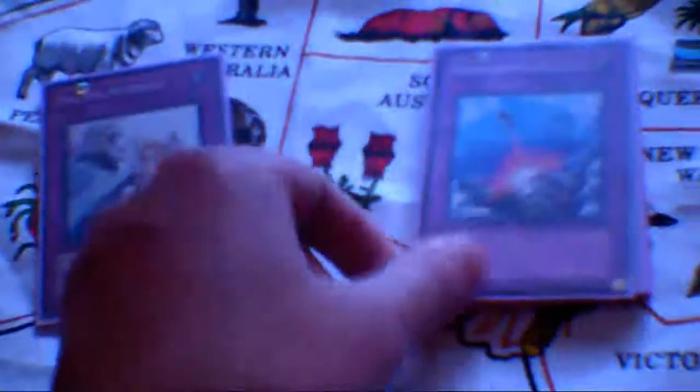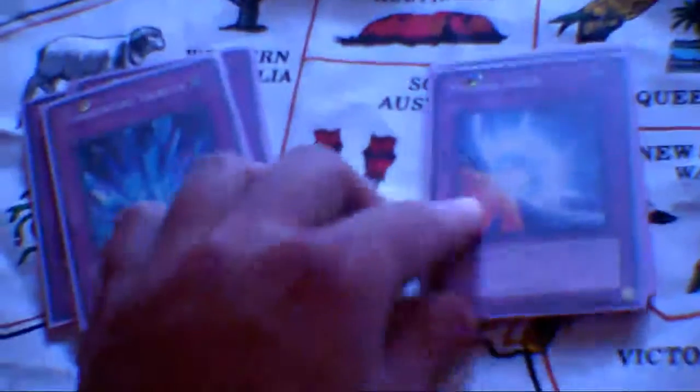Now traps — Solemn Warning. I couldn't say about that one. Bottom of the Trap Hole, of course the staple traps. Torrential Tribute for mass destruction of course. One Mirror Force just for a surprise factor — it's still pretty good at least. Then two Dimensional Prison, which is pretty high as well. And finally two Fiendish Chain for some monster negation.